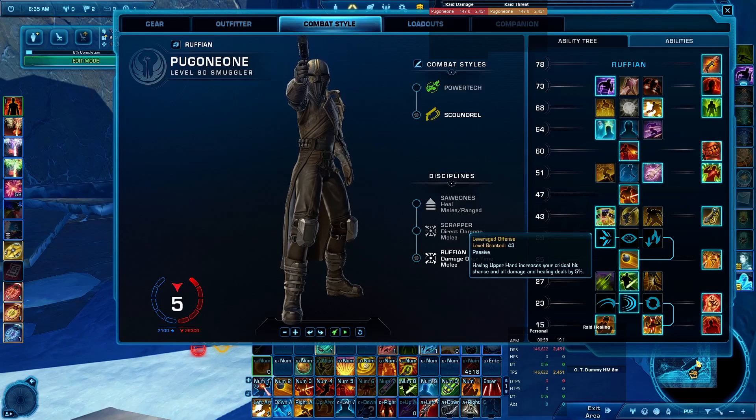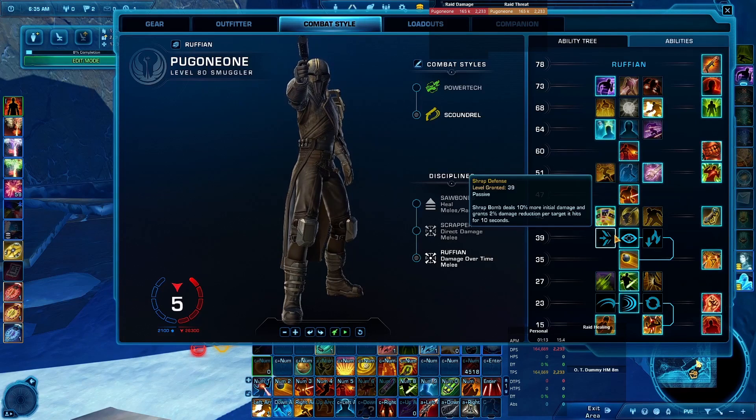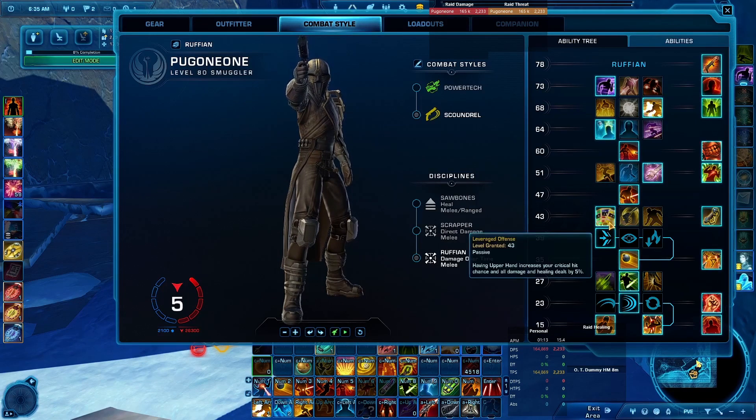On line 43, Leverage Off Offense: having an Upper Hand increases your critical hit chance and all damage and healing dealt by 5%. We'll look at how this affects our overall critical hit chance shortly.